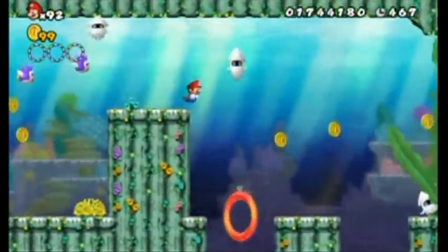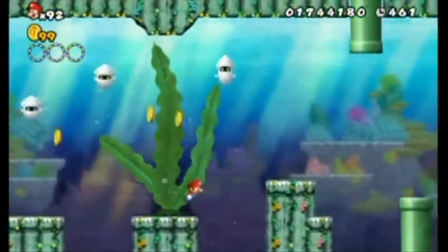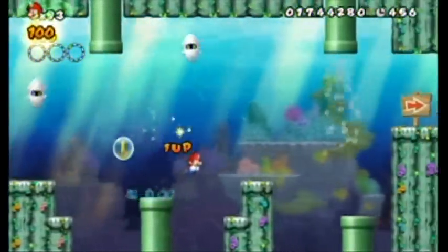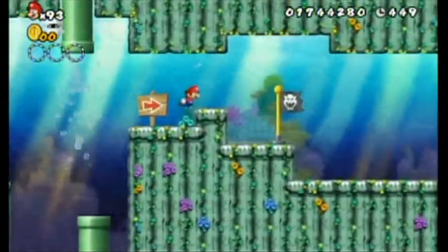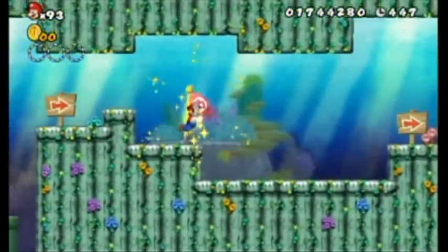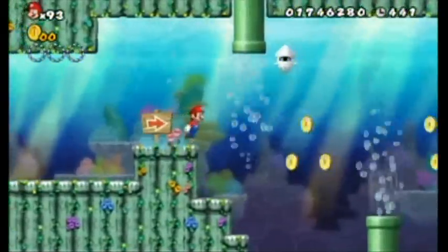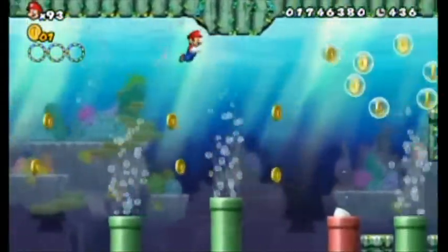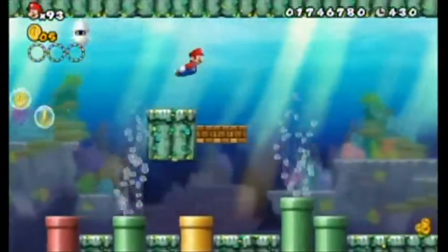If I stay close to the ceiling I should avoid that blooper. If you don't know how to avoid bloopers when you're in a group of them — oh, there's the midpoint — they cannot touch the ground. They cannot get within one square of the ground, so you can always avoid them by sitting on the ground or ducking on the ground if you're big Mario. That's a simple way to avoid them.